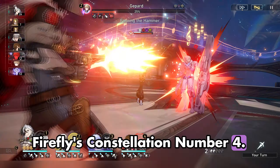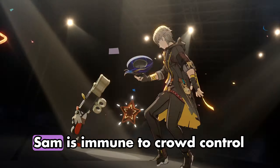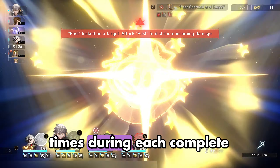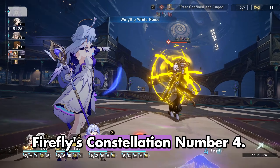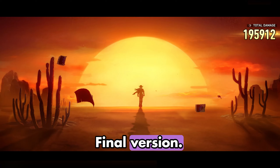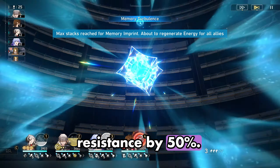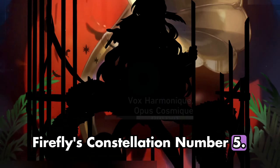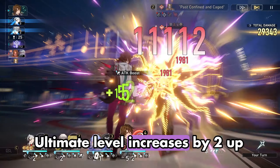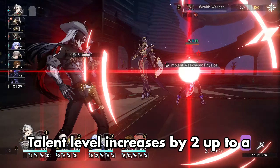Firefly's constellation 4, Upon Lighted Firefly I Soon Gaze, version 1: while in complete combustion, Sam is immune to crowd control debuffs. This effect can only trigger 2 times during each complete combustion. Final version: when in the complete combustion state, increases Sam's effect resistance by 50%. Constellation 5, From Undreamt Night I Thence Shine, final version: ultimate level increases by 2, up to a maximum of level 15. Talent level increases by 2, up to a maximum of level 15.